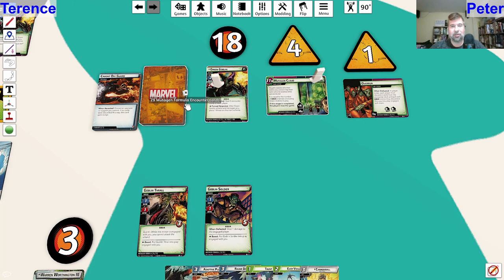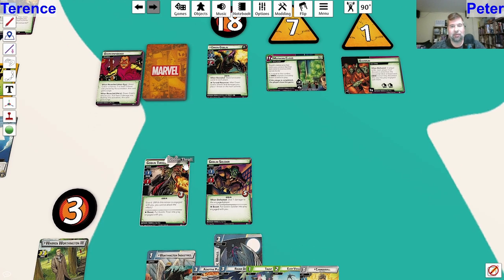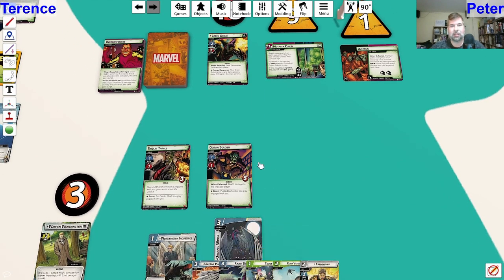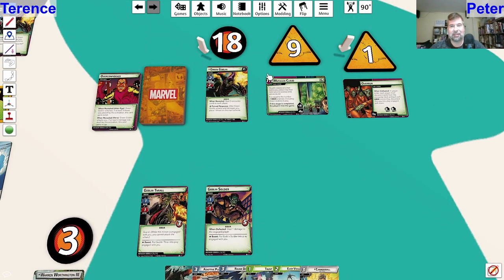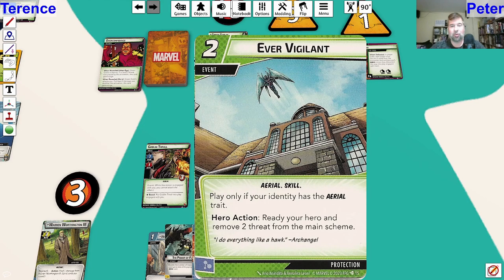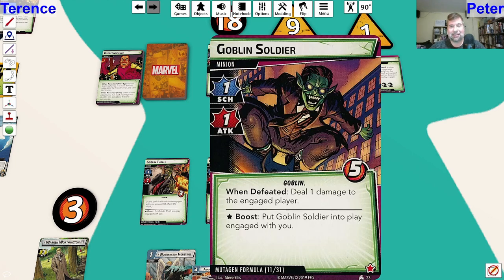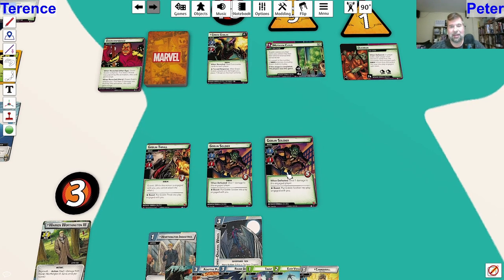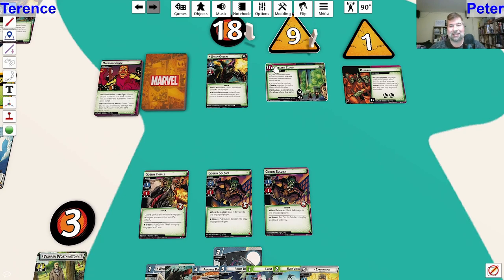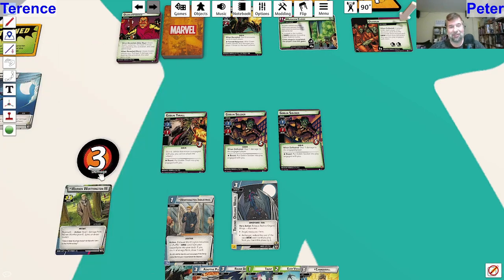Goblin is going to scheme as well - scheming for three, one, two, three. The Soldier and Thrall both add one more. Yeah, we're in trouble, pretty close to losing here. Goblin still has 18 life left. I've got some things to do damage, but we'll see if we can live through this - and that's without even taking our encounter card. It's a Goblin Soldier, so another attacker for me. I'm at three life, nine threat on the main scheme, 18 left to go on the villain, double acceleration, and we only need to get to 11 to lose. Let's figure out if we can do something here.